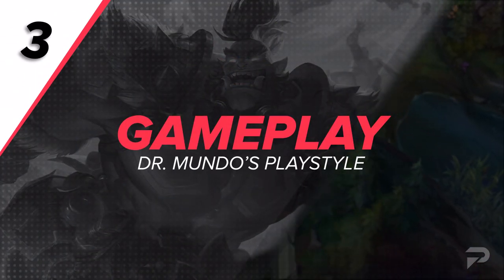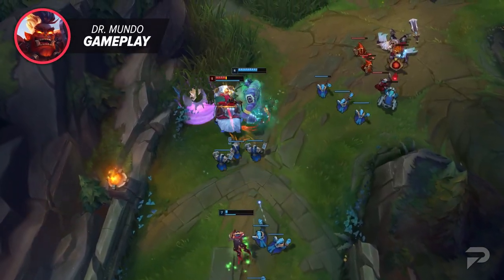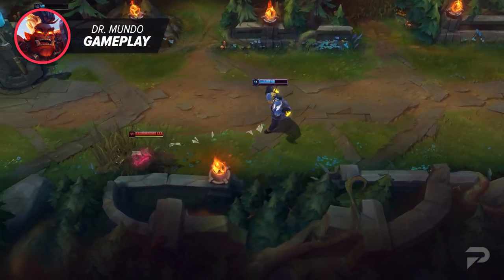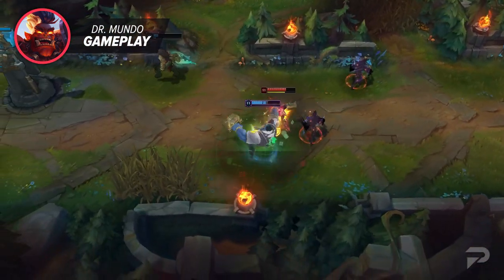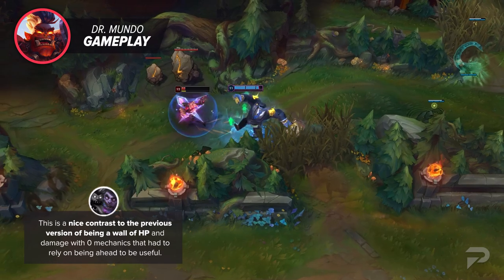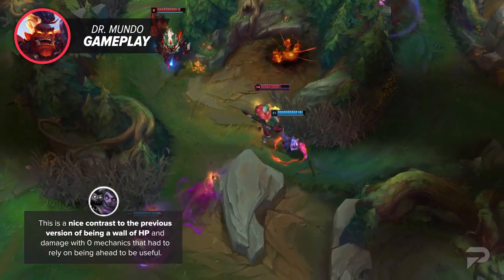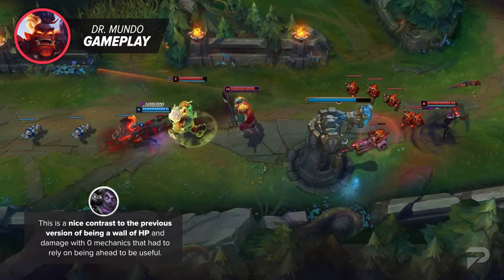Now that we've talked about his kit, let's get to the how-to part of the guide. This is a really light rework as far as VGUs go — there have been bigger kit reworks with non-VGU updates. He's still a lumbering juggernaut meant to soak up as much damage as possible, and with his new kit, you simply have more interaction to maximize your tankiness. Mundo's actual playstyle and role in-game is honestly pretty much the same, just with a more satisfying, counter-playable kit both when playing as and against him.